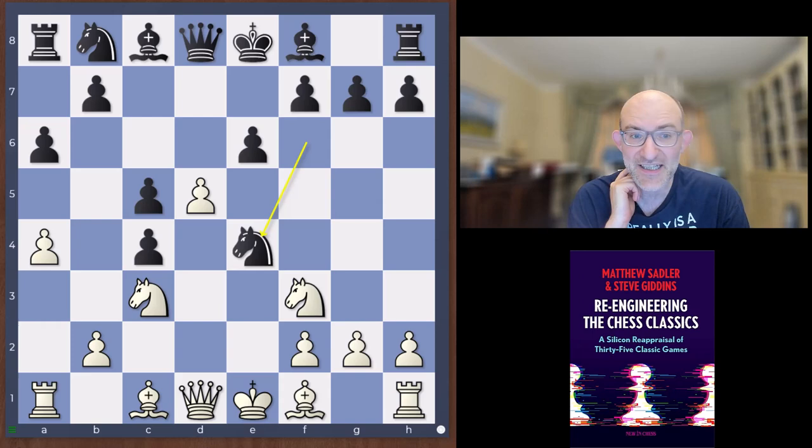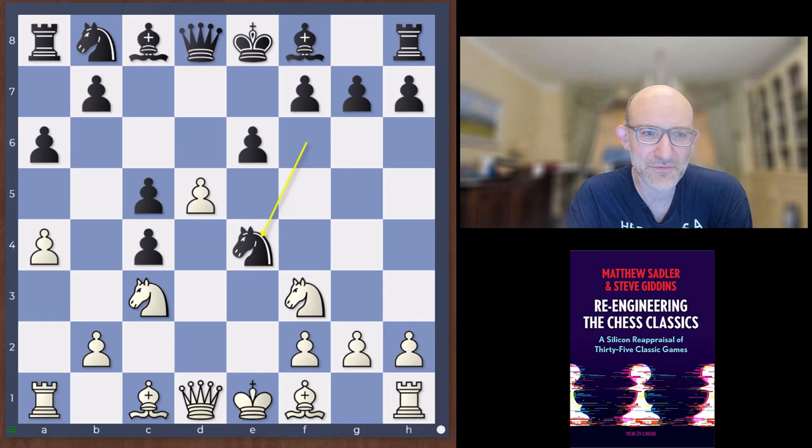Back in 1899, Janowski went to America and beat Showalter 7-2. Then there were a couple of informal matches which Janowski claimed weren't formal — perhaps because he lost them, something like 4-2 and 4.5-2.5. They were due to have a second official match but it never quite happened, and it was only in 1916 that it took place again, where Janowski won 7-2, even though he was somewhat past his prime by then.